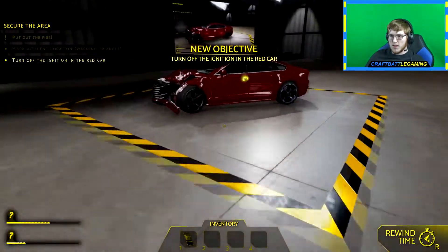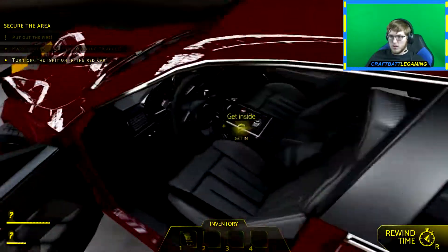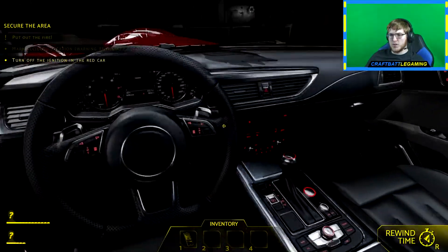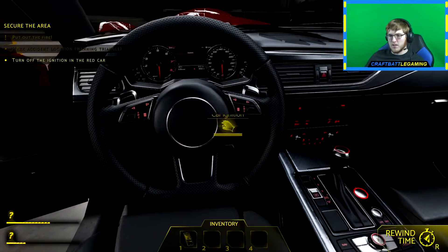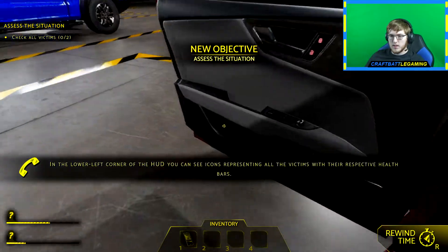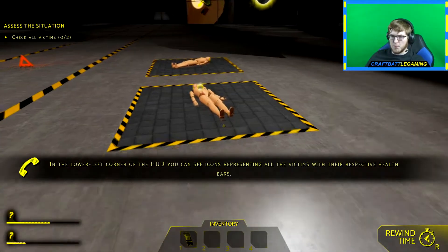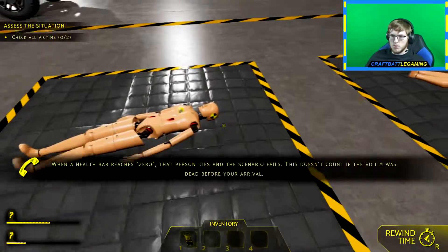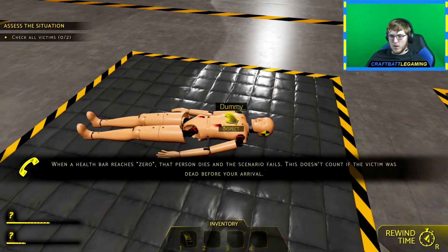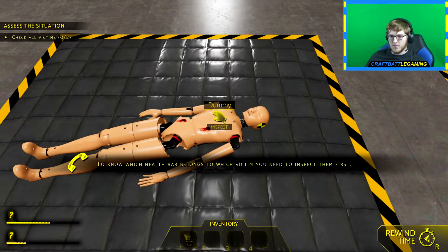Call for help, secure the area, assess situation, help the victims. Turn off the ignition in the red car — let's open up the driver's door. I have to get inside. Surely getting inside the car that was just in a wreck isn't a good idea, but let's turn that off and get out. In the lower left corner you can see icons showing all the victims with their respective health bars. If a health bar goes to zero, the scenario fails — unless the victim was dead before you arrived.